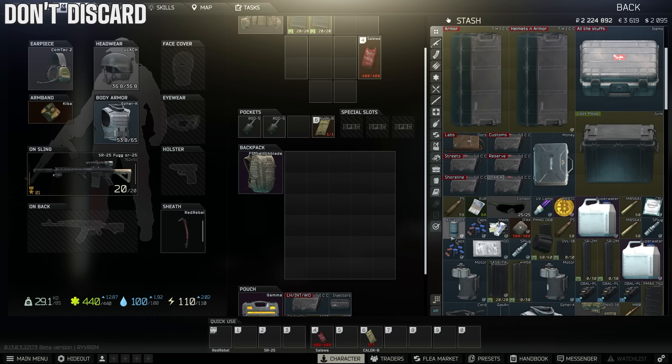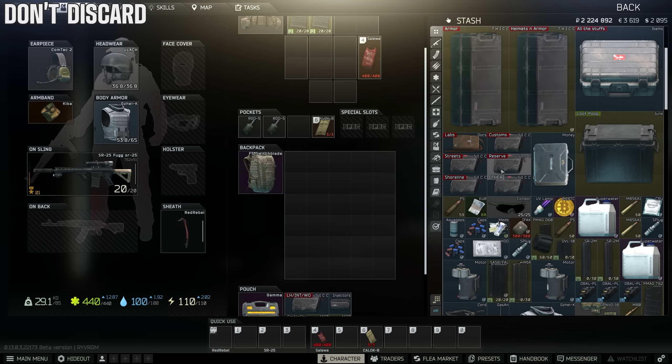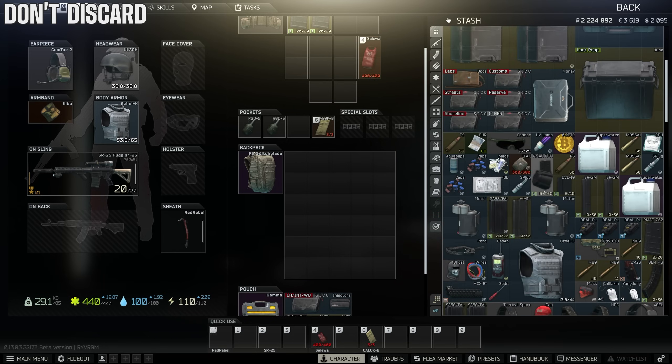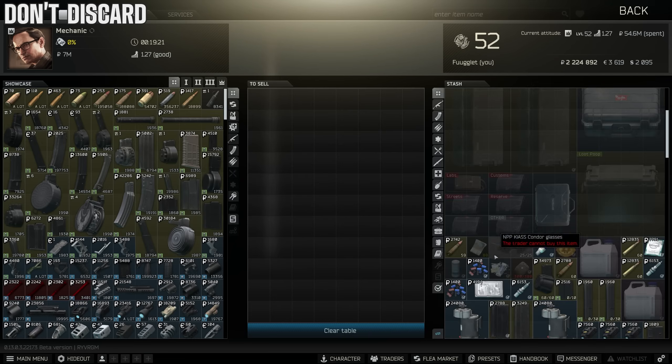Sometimes we get lazy and just discard items we don't care about. Don't do this — streamers have accidentally deleted valuable containers or weapon cases this way. Do yourself a favor: get that extra ruble or two and just sell it instead.